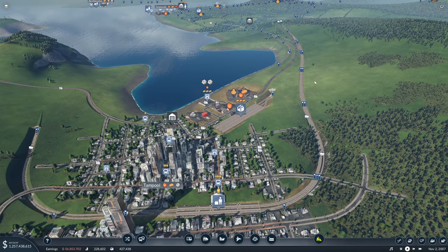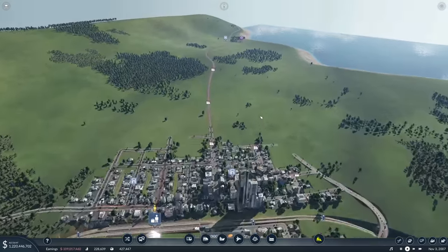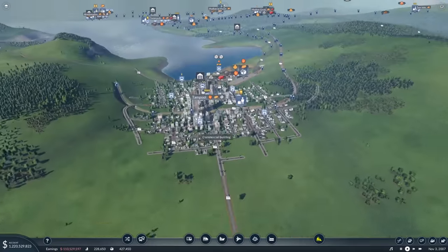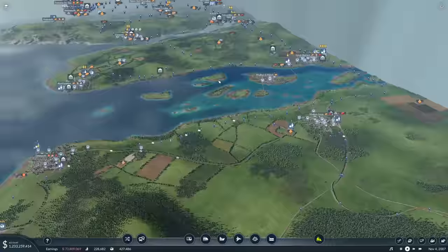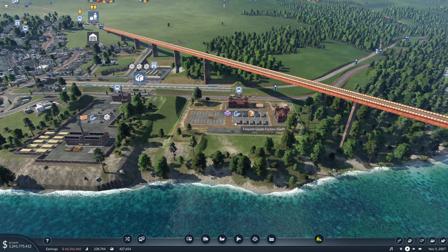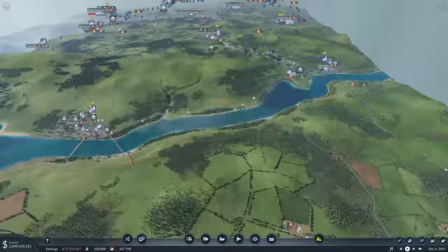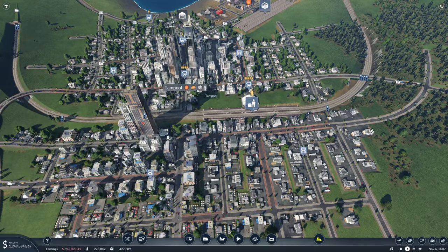We've got four oil trains bringing oil down to Tampool from the other side of the map. It's going to then be transported by truck up to the plastics factory, where it will be turned into plastic, transported back by truck to the city centre. Then we have a train taking it all the way over to Fairpont and Faircumbe, and back down to Tampool — though Tampool doesn't want goods, so they'd tell us to sod off.